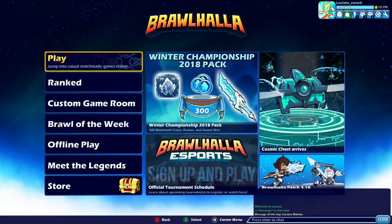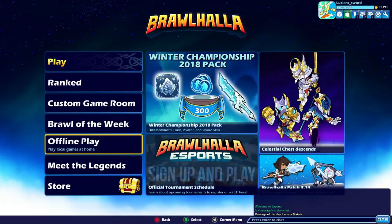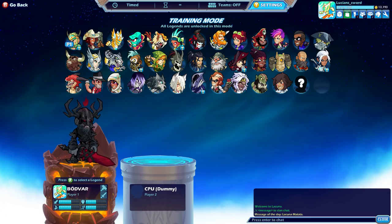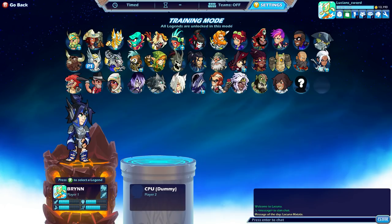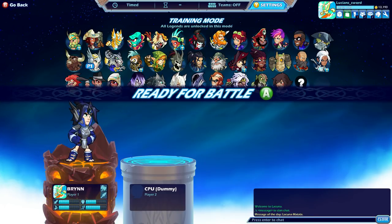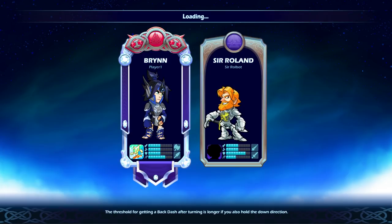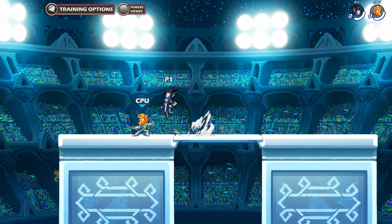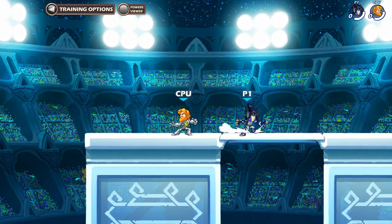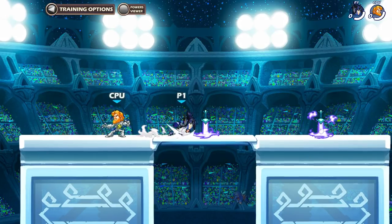How's it going guys? This is Lucian Sword back again today with some more Brawlhalla content. This time let's hop into the training room. I know that most of the time I'm just playing a game, but I figured I would go over some basic combos, especially with unarmed. So I'm just going to go ahead and pick Brynn because she's the best legend in the game — just kidding, she's not the best legend, but I just like her. So a lot of times when I'm playing against people in silver or gold rank, they don't have a lot of understanding of movement and general combos in the game.